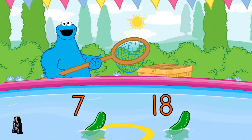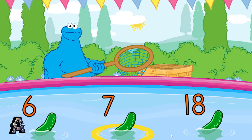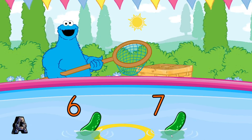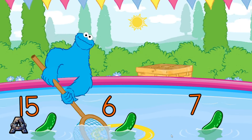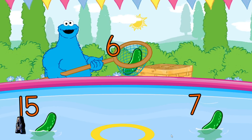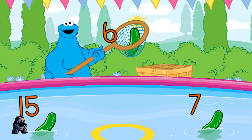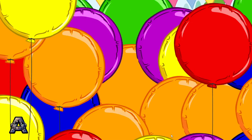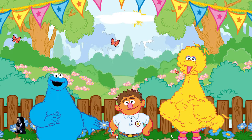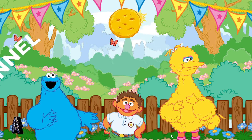Oh, look! Cucumbers! Scoop up something that has the number 6 on it! Okay, me take a look — that's a cucumber! It has the number 6! Wow! You super scooper! And you won another golden cookie!